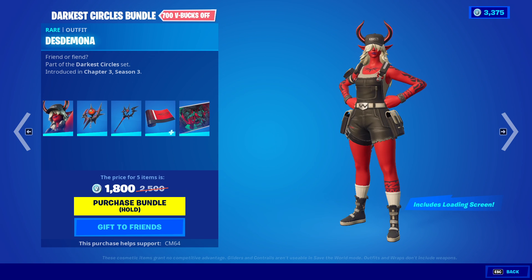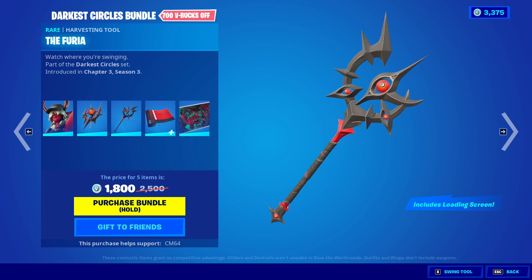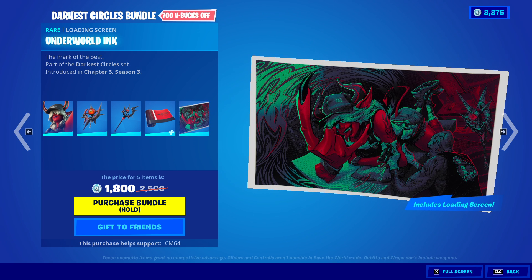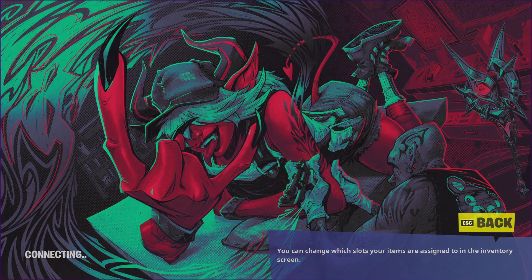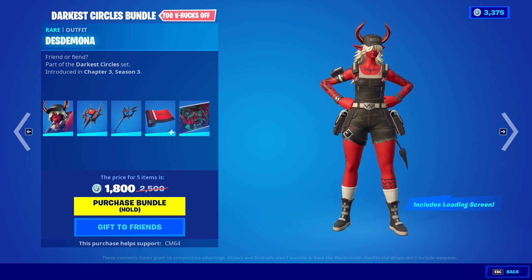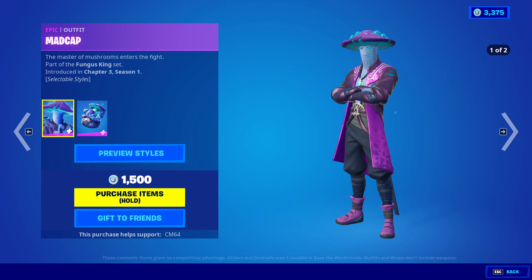Desmiana — yeah, Desmiana. We have the cooler backbling, we have the pickaxe, the Starbite wrap, and then oh — it glows, that's pretty cool. And then we have the Underworld Ink loading screen. Okay, that's actually pretty cool, but I'm not a big fan. I mean it's cool, but I don't see myself wearing this even if I did buy it.